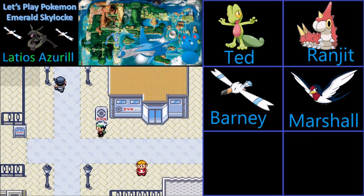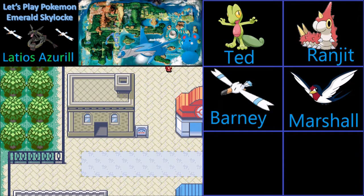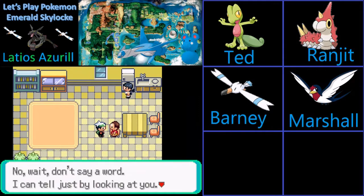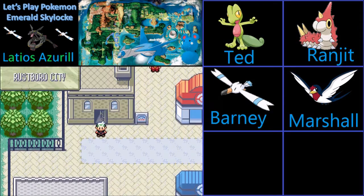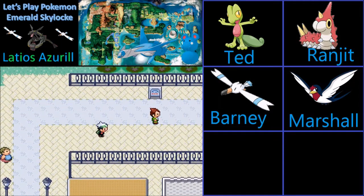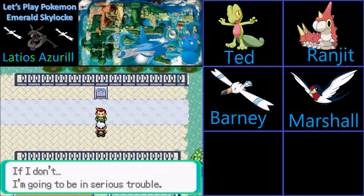Someone took the Devon Goods, apparently. Now I'm going to go get Cut. I don't think we need it in these games — it's stronger than Tackle, but I don't know if I'm going to want to tackle forever anyway, so I'm actually going to not use Cut for now. I'm going to try to avoid using HMs, because I don't know if and when I'm ever going to need Cut in this game.